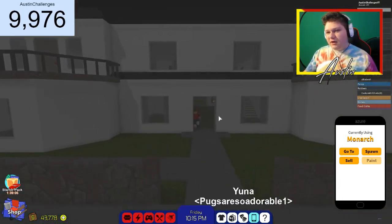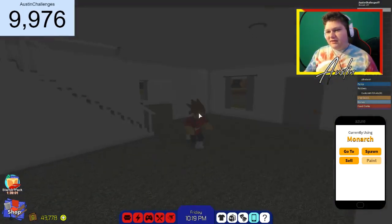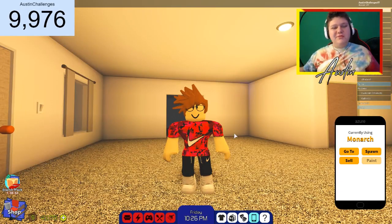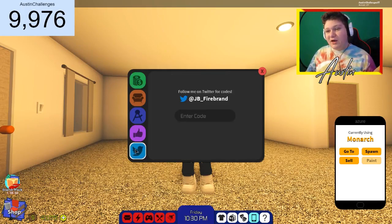Let's just hop into our house here and close the door. All right, let's do everything in here. So to enter codes, what we're actually going to be doing is clicking on the shop down here at the bottom of your screen, clicking on the Twitter bird icon. And here we can enter codes.